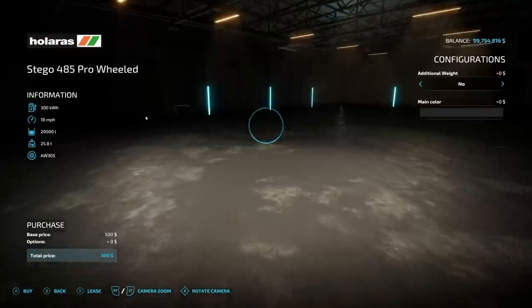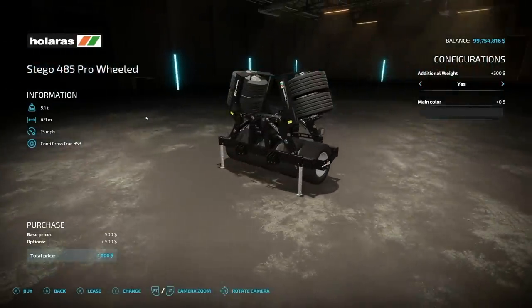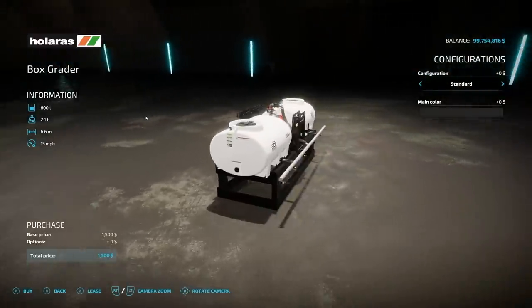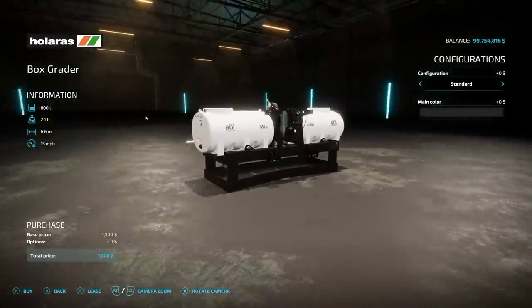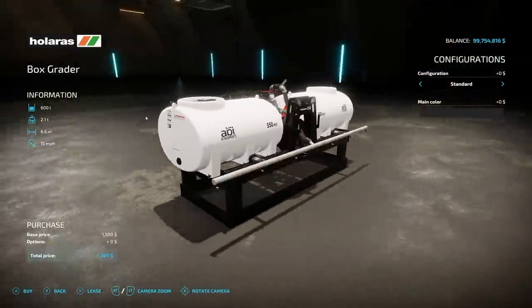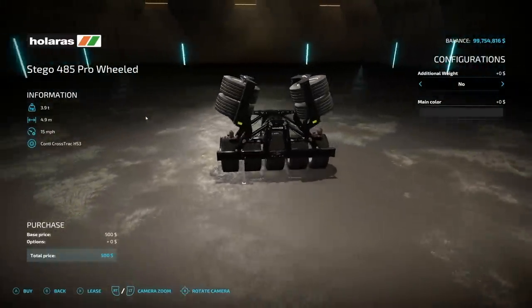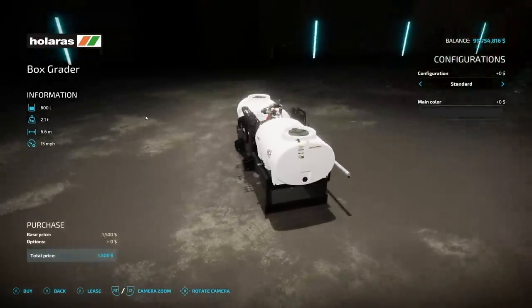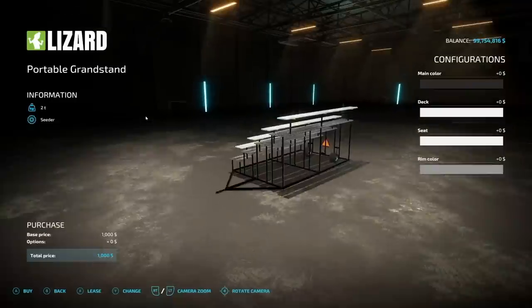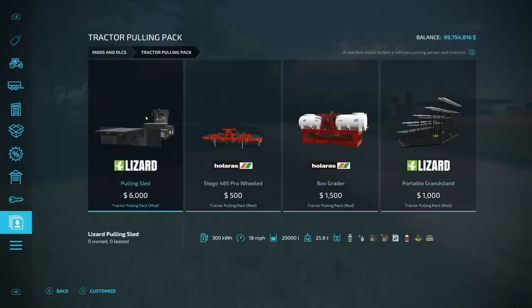You're also going to need the Harris Snego 485 Pro — you can throw some additional weight on that. Then we have this box grader, which also functions as a cultivator. It will hold liquid fertilizer and herbicide. The idea is similar to a silage compactor — you'd want to compact or wet the ground, but since water can't discharge from a pipe in game, they've done it this way. We've got 39 mods so we've got to move on.